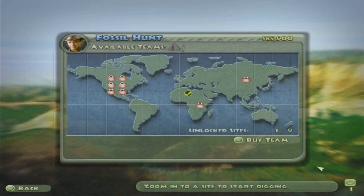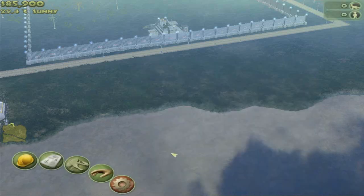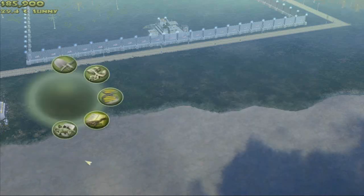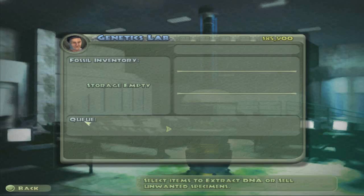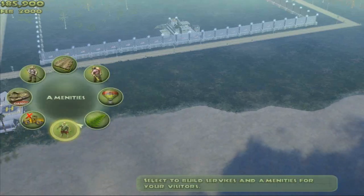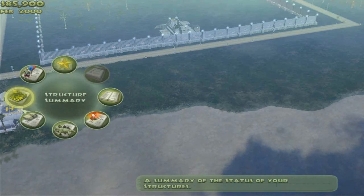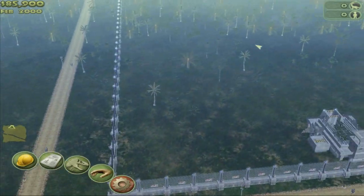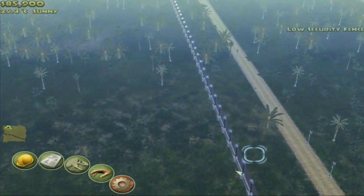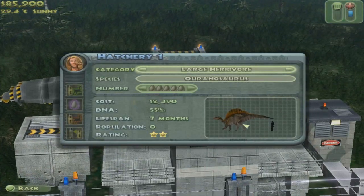Now we're done here - we've assigned our dig team. We've got a fence, we've got some basic paths, we have a hatchery. So now let's hatch us a dinosaur. First, you're going to be very limited on what you can hatch. It looks like I can get a large carnivore - ooh, that looks pretty cool. Or I can get a large herbivore. A carnivore with a low security fence is probably a bad idea - it would likely be fine, but if it broke out and started killing people, that'd be a bad situation.